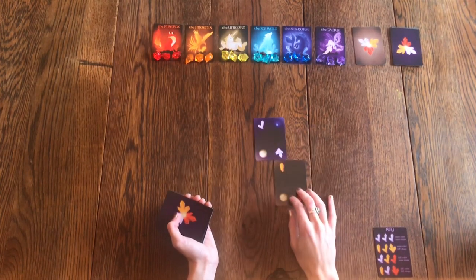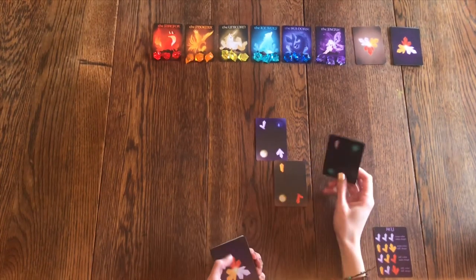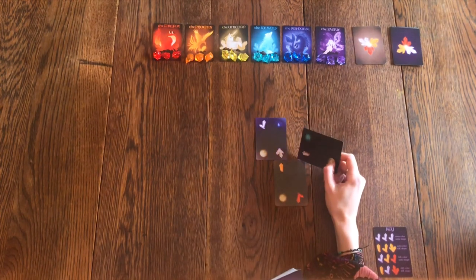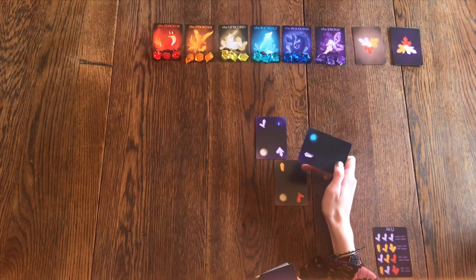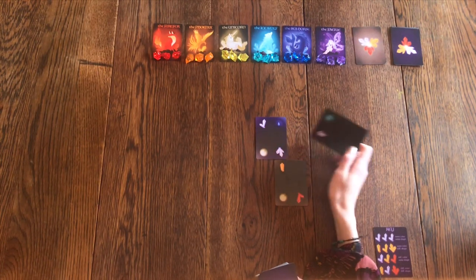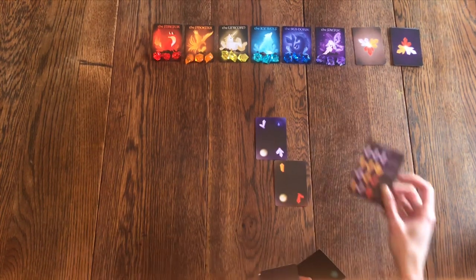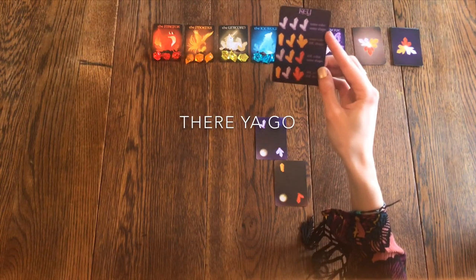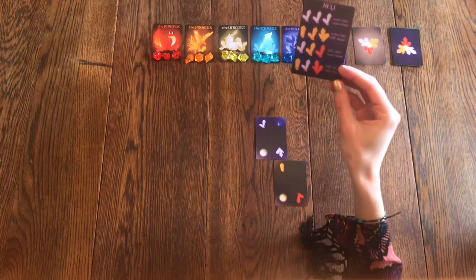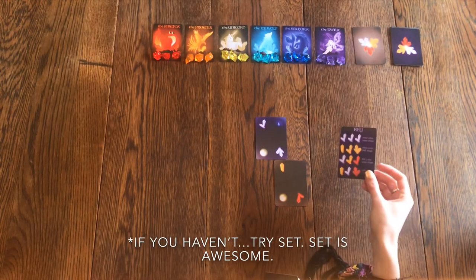I'm going to play that single orange crystal next to that triple purple crystal. To complete this set I need a double red crystal, since I've got one orange and one purple — they all need to be different colors. For a valid set, crystals can either all be the same color or all different colors, but you can't have two of one color and one of another. All these possibilities are on your key card: same color same shape, same color different shape, different color same shape, or all different color and all different shapes. If you've ever played Set, this is definitely inspired by that.